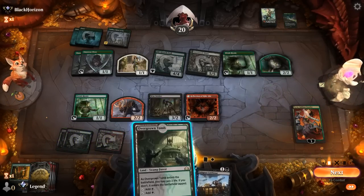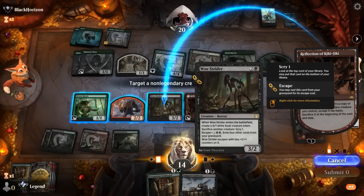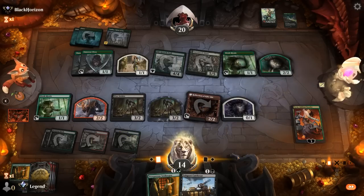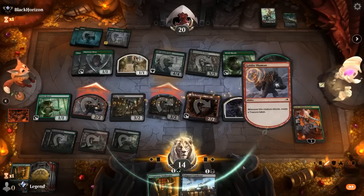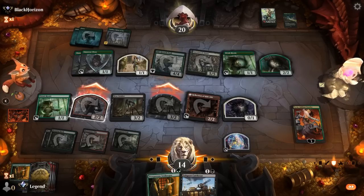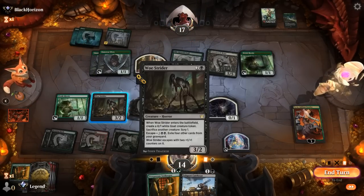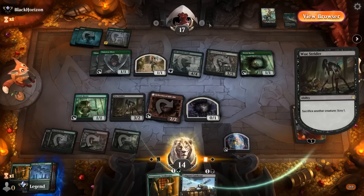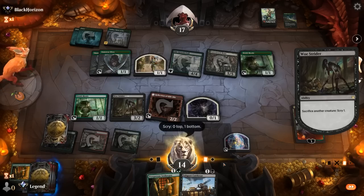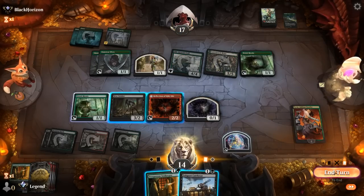Activate Reflection, copying probably Woe Strider to get an extra goat. These two can attack. Opponent trades for the Shaman, and before Strider dies we'll sacrifice it to Scry. Boseiju could deal with Nykthos, although at this point our opponent has all the mana they need, so I don't think we need it. Then we'll untap Reflection so we can activate again on the opponent's turn, and pass.